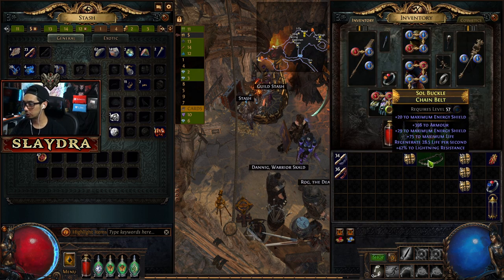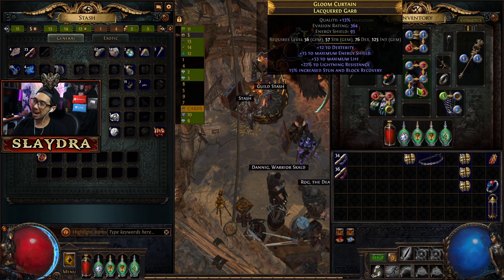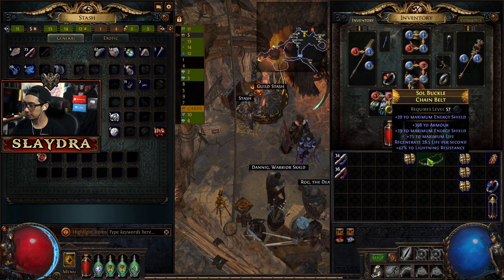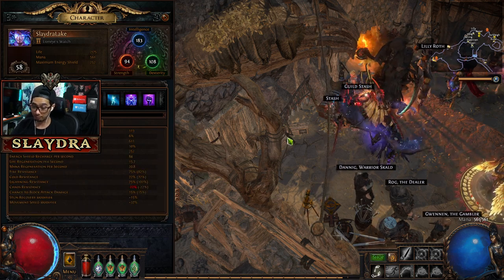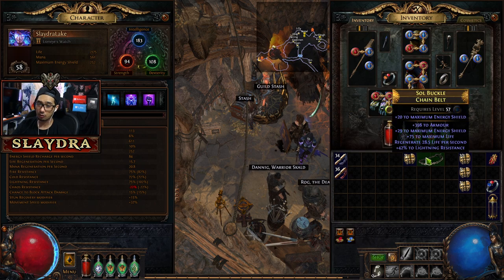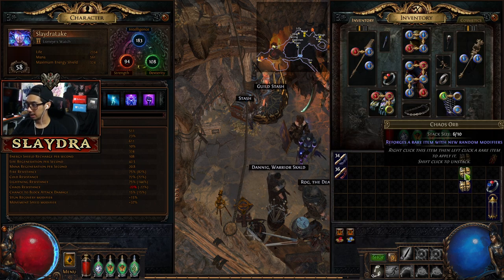Another quick note — I bought this for one chaos orb. It's just a belt that I rolled with armor because I want to do the next labyrinth. The armor that we got as our five-link has zero armor, so I want some sort of damage reduction. Right now our armor is 113, giving us 6% damage reduction for physical. If I put this on we have 23% — it's a huge difference for the lab.